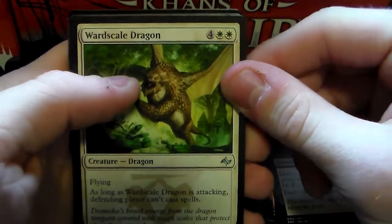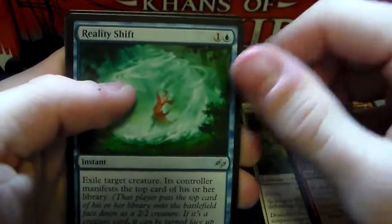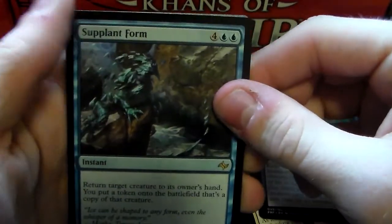Our first uncommon is a Wardscale Dragon, Humble Defector, Reality Shift, and the rare is a Supplant Form.